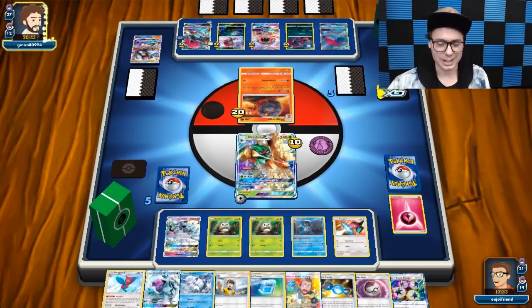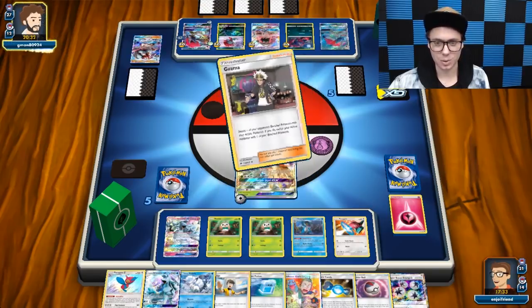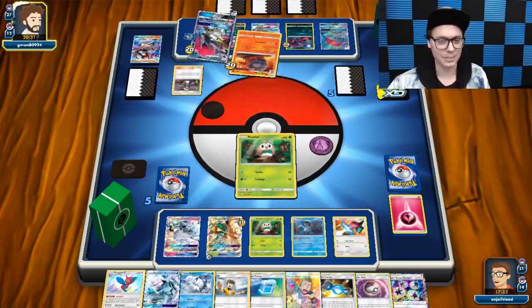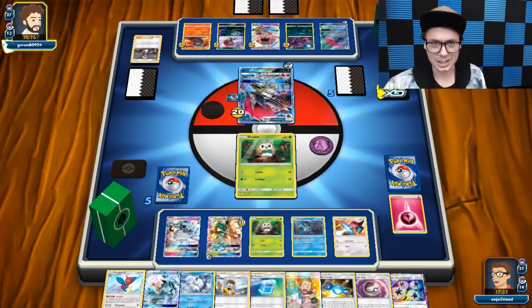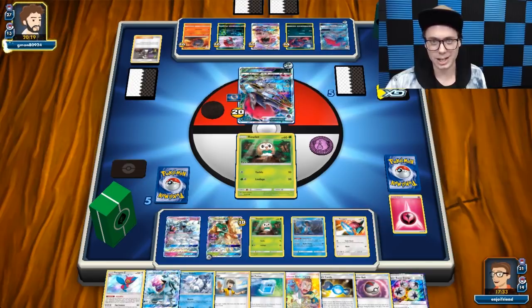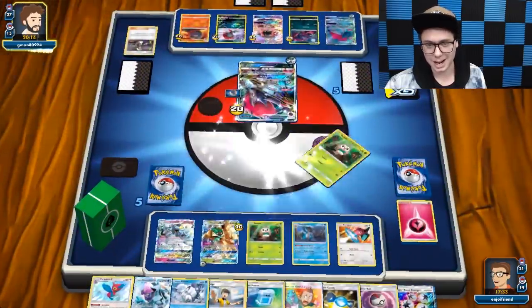He has two Zoroark in play now, so he will get to double Trade. We know that he can use Magcargo to smooth over, probably into Guzma. So Eric is going to have the opportunity to take out whoever he wants. And sure enough, he's going for the Rowlet instead of the Porygon — he's not really too concerned about that thing. That's fine with me.